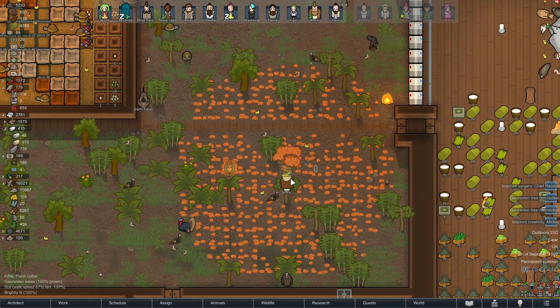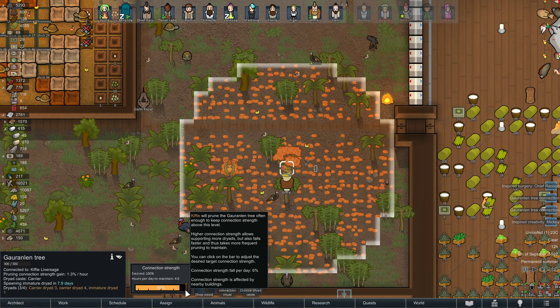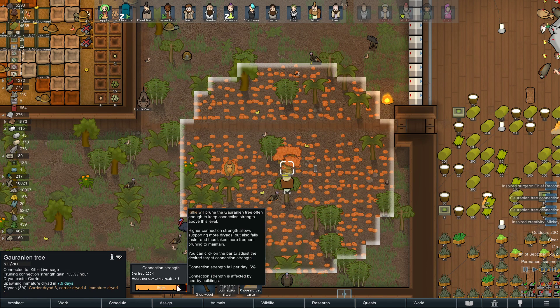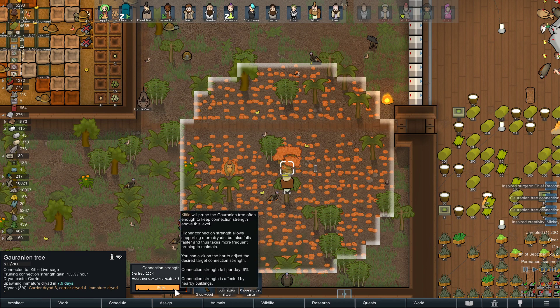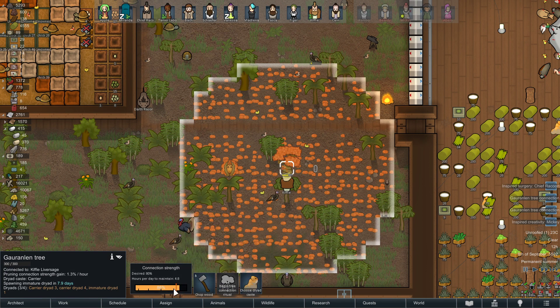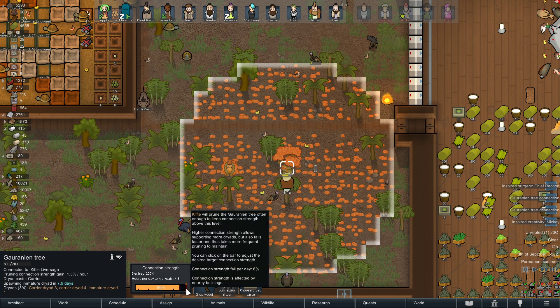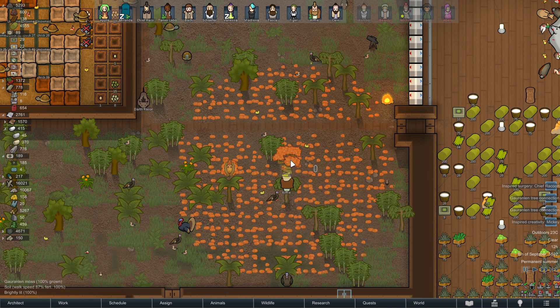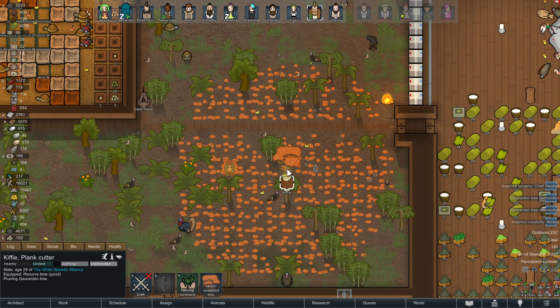You see this pawn here — he's actually taking care of my Goran tree. Because I picked 100%, I want to have four dryads as carriers, so he needs to spend more time pruning the tree to keep it at 100%. The higher you go, the faster the bar goes down, meaning the more you need to take care of it. Only the pawn who is connected to the tree can maintain it.